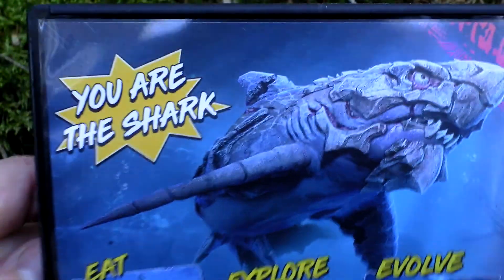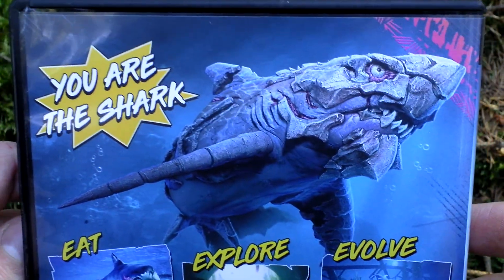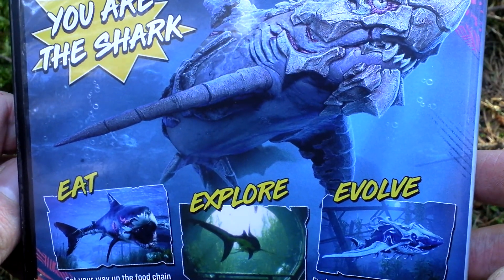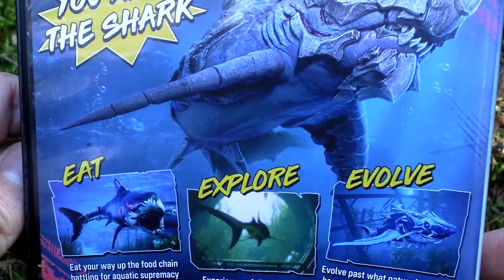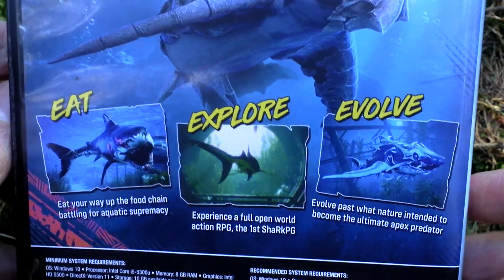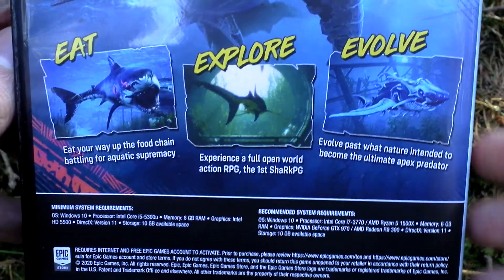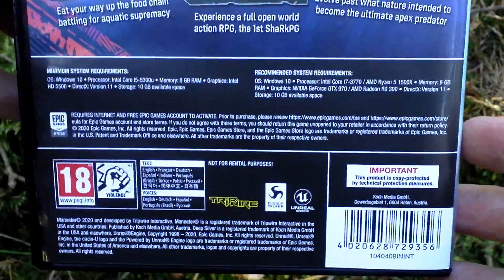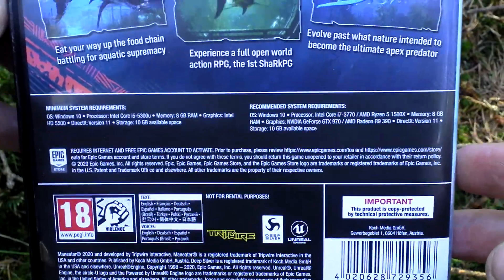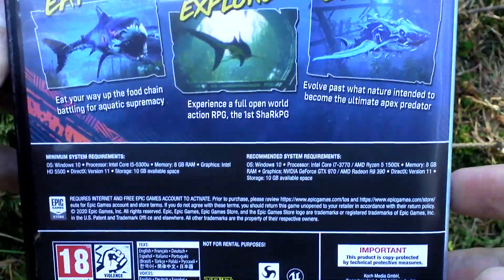If I turn the box around, we can see some pictures from the game and some sharks. So you will evolve and explore larger and larger ocean spaces, fighting bigger and bigger enemies, also boss enemies like the giant alligator and albino sperm whale and such.